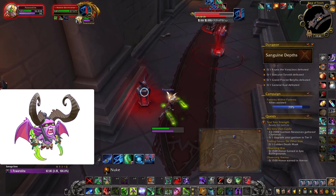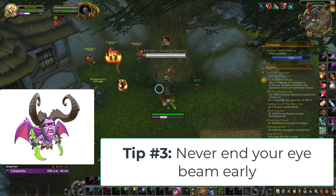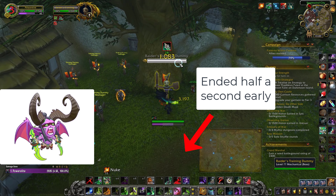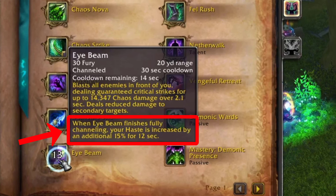Tip number three: you should never end your Eye Beam early. This was huge for me — I learned it kind of late, like in my 23-24 keys. What I used to do is end Eye Beam half a second or a second early to move and avoid a low-damage mechanic, or to interrupt first because I wanted to get that fury — whereas somebody else could have easily interrupted. If you're unsure about why you shouldn't end it early, open up your Eye Beam tooltip and read what it says, because I didn't, and I paid for it through all those keys.